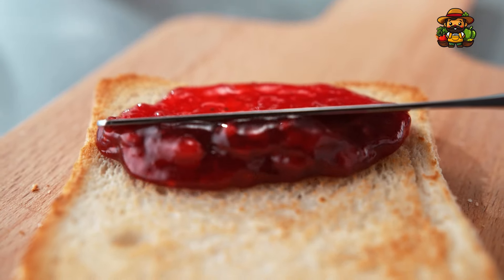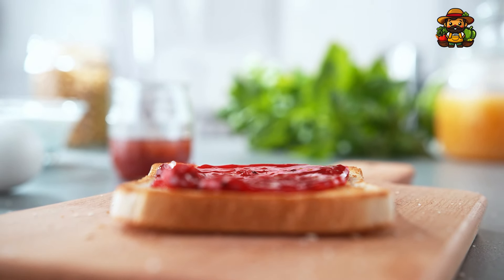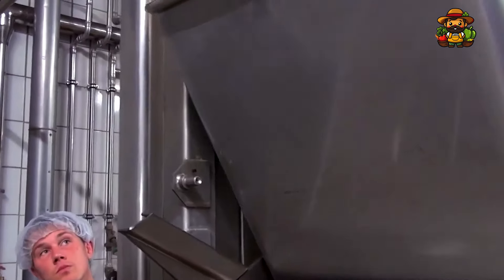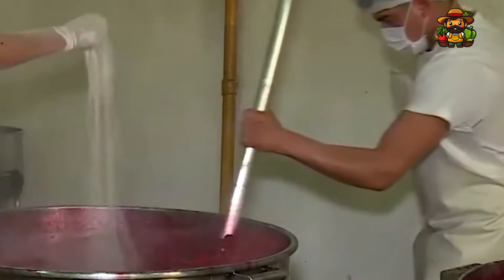Who doesn't love spreading a little strawberry jam on their toast in the morning? The jam-making process begins with frozen strawberries that have been stored for just this purpose. Once thawed, they are combined with ingredients like granulated sugar to bring out their natural sweetness. The strawberries are then cooked down using traditional methods — this is where you get that perfect balance of texture and flavor that makes strawberry jam so irresistible. The strawberries need time to break down and blend with the sugar, creating that rich, luscious jam. It's a tried and true method that hasn't changed much over the years.